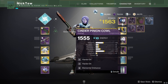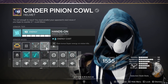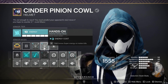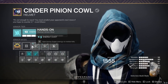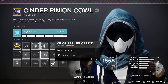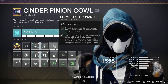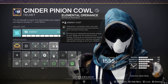Getting into all the gear — obviously I have Liar's Handshake as the exotic. For the helmet, I recommend having an Arc helmet so that you can get Hands-On, which gives bonus super energy on melee kills. I'd generally just put on Harmonic Siphon to get some orbs or an Ammo Finder of choice. Then I have Elemental Ordnance, so any time I defeat an enemy with a grenade, it's going to spawn an Elemental Well — very good for getting additional energy back, primarily for grenades.